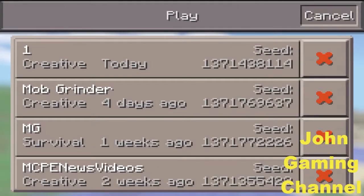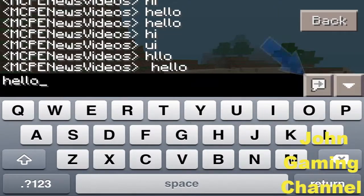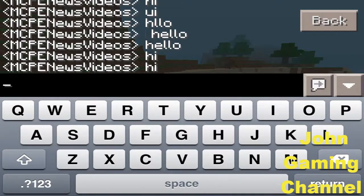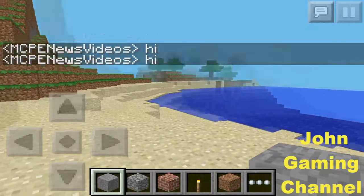When you click on the chat button and type something and send it, you can either click return or this new button beside the pointing down arrow — the one on the left. You can click that, that's a new send button. The chat is now at the top rather than the bottom, which is pretty good.